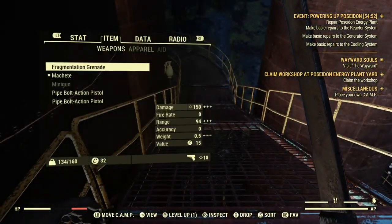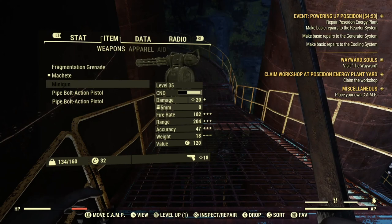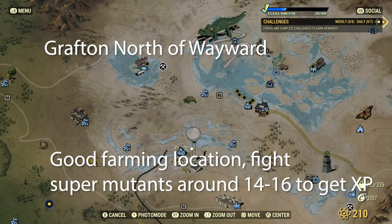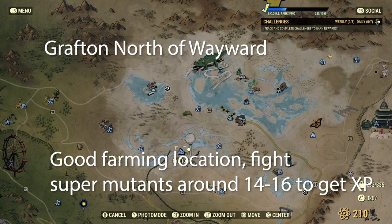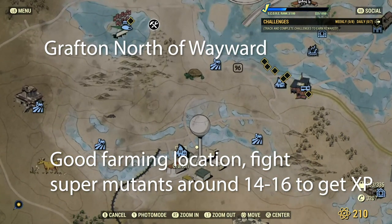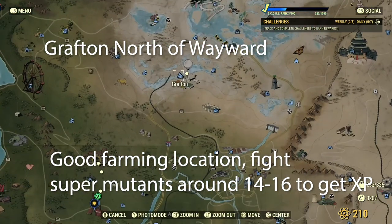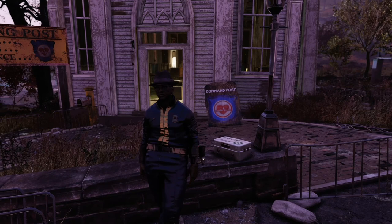Let's see what level it is — yep, it's level 35, but that's okay. Another handy trick: Grafton is a location where you can farm super mutants. They're around level 14 to 16, and it's a great way to farm early game XP. It's a little bit north of Wayward, and you should be good to go.